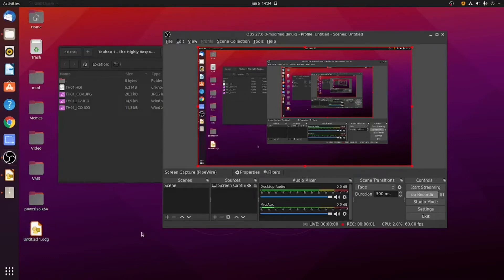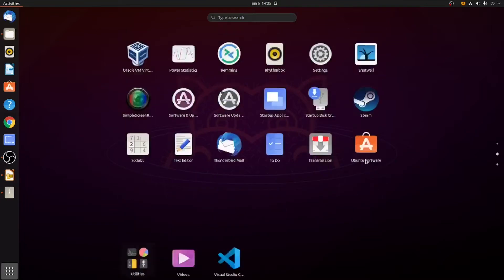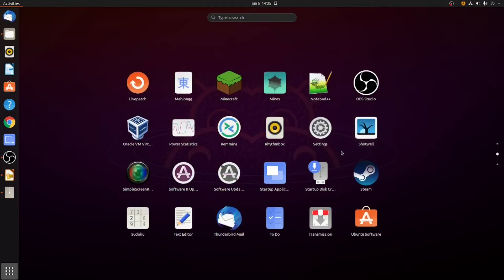So guys, Hugo Senchida here, and we might have a problem. I started a new series — this is the first episode of trying to play every Touhou game on its native operating system. We're on Touhou 1, 'Highly Responsive to Prayers,' which is the PC-98 era, launched in 1995-96.